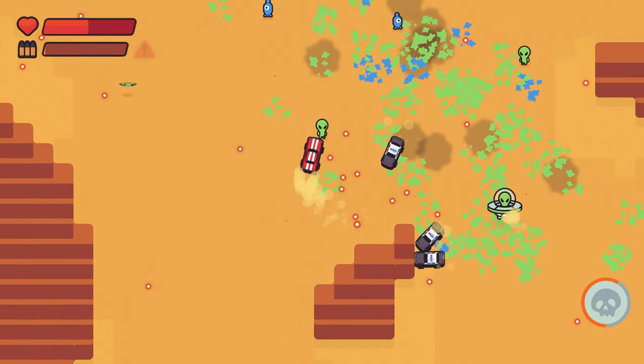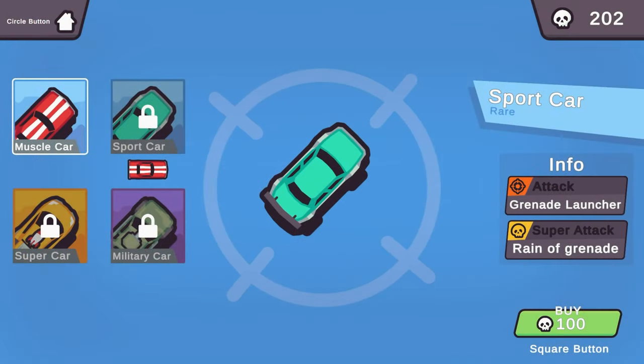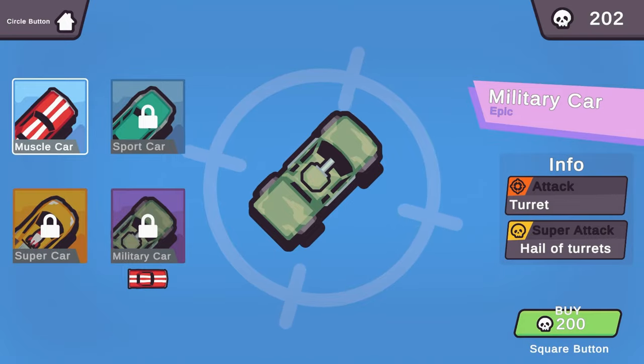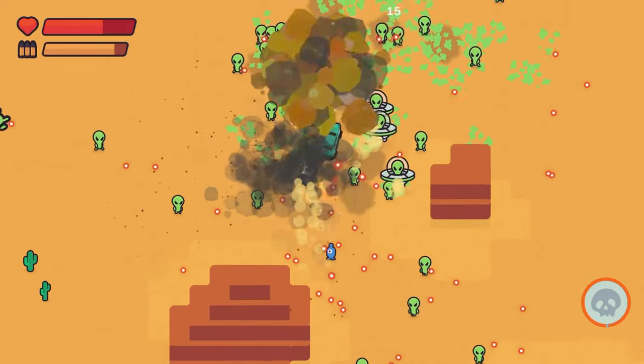Trophy-wise, your main goal here is honestly to not pick up any health drops and let yourself die. There are trophies for killing 200 aliens, unlocking all four of the cars, and using your super six times, but by far the part which will take you the most time will be just to die 20 times.